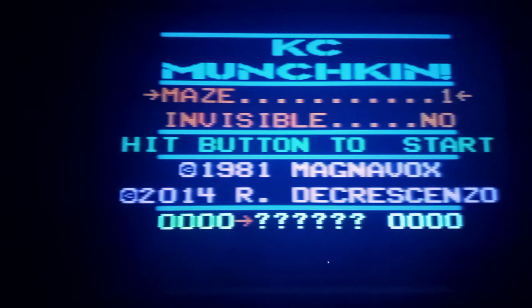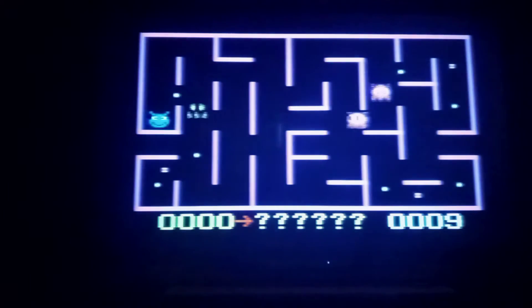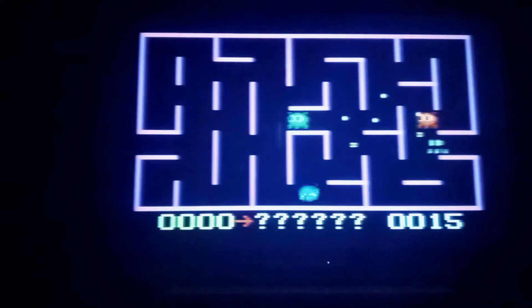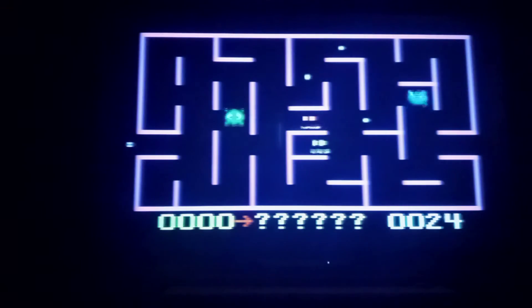How can you be copying somebody's work when it comes out a year after your own? So we're going to go for visible mazes and random. I found that random, because it gives you random mazes each playthrough, seems like a nice option. We're going to hit our button to start. Casey is actually a pretty cool little character — he has a kind of horned-up type look, I guess you might say.